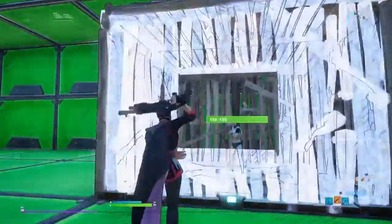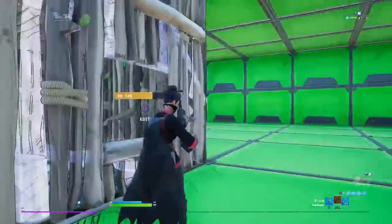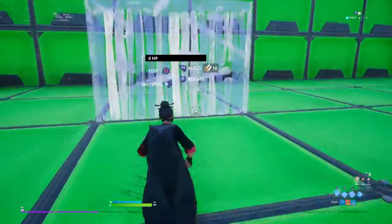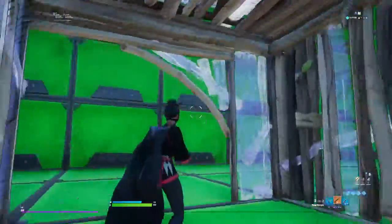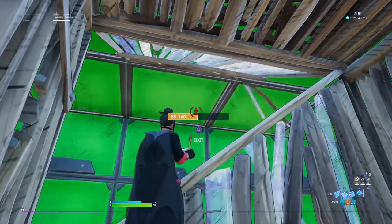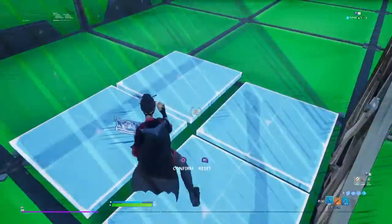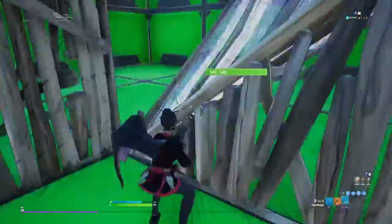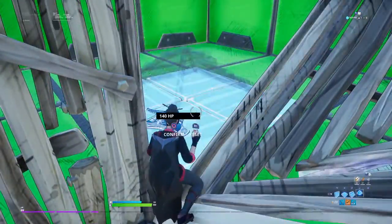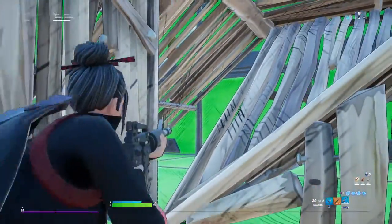This is a pretty easy way to get shots on people. If you box up, put — edit these three cones out, put a cone above you, edit these two openings up, put that there, put a cone right there, and then like that. As you guys can see, no one can shoot you from this area.